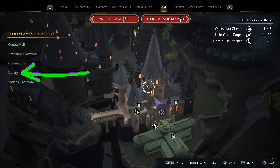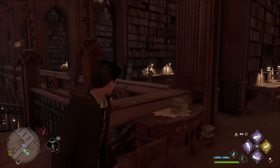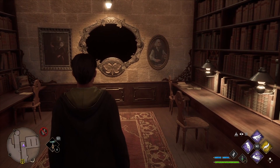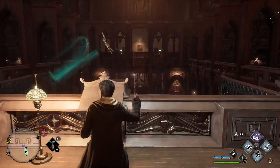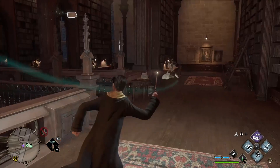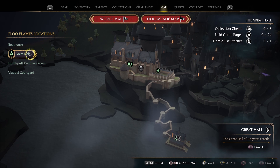Next, we are heading to the Library! Once you spawn in, head up the spiral staircase to your right. At the top, loop around to your left and head for the end of this walkway. Turn right to find the Moth Mirror puzzle. In order to find the Moth, you want to head back towards the same spiral staircase. You'll find the Moth on the podium just past this staircase. Return the Moth to the mirror — job done!